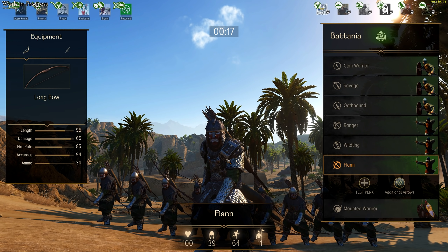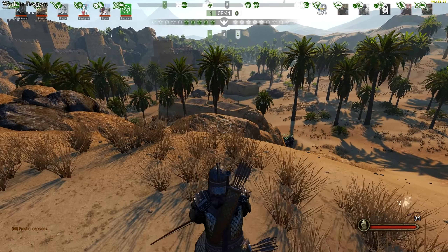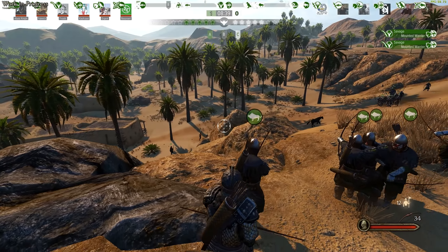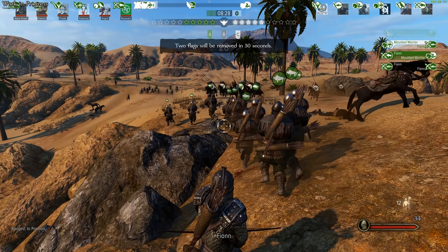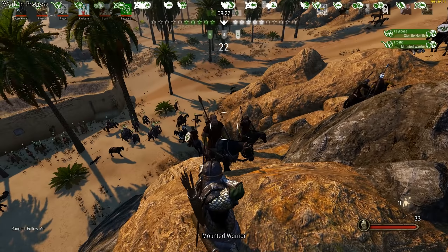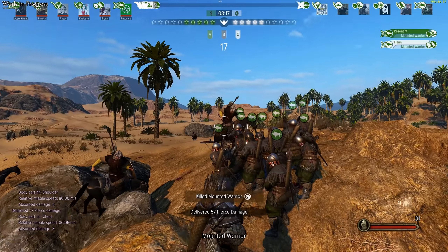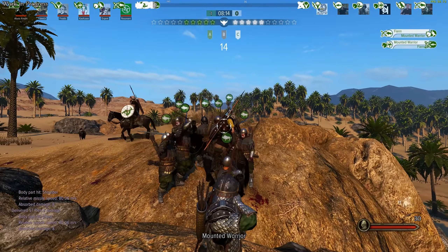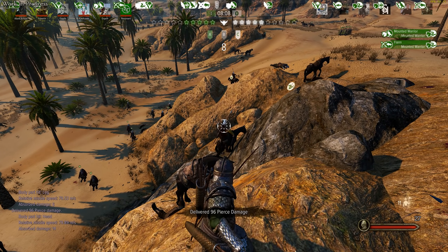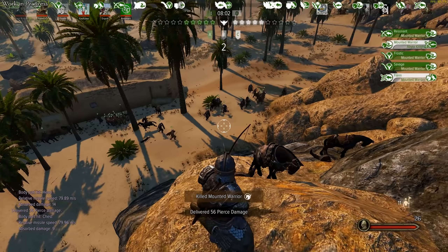These guys look goddamn awesome. Someone just told me that caps lock is actually to toggle walking. So this is actually pretty different to Warband. You still have the zoom on shift, but you now have walking as well, but they didn't sacrifice the shift button. We're on the rocks, so I think we're better than we could be, but this is not ideal. But they are pretty stuck on the rocks so I think we're okay. Picking them off now - that's how you do it. These guys charged at us but because we were near the rocks, they got a little bit stuck.